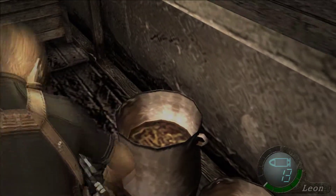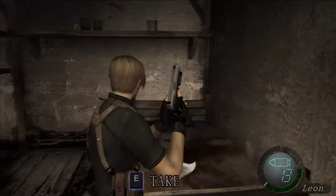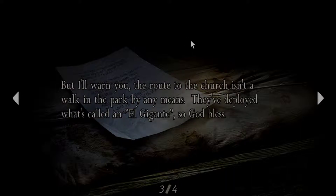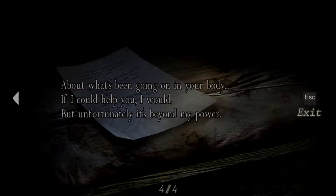That was actually pretty easy — I thought it would be hard. Oh well. Anonymous letter: 'There's an important item hidden in the floors. If you are able to get it, you might be able to get Ashley out of the church. But I warn you, the route to the church isn't a walk in the park. They deployed what's called a Guillante, so God bless.' Terrible accent, by the way. About what's been going on in your body — if I could help you, I would, but unfortunately it's beyond my power.